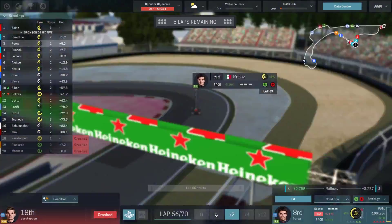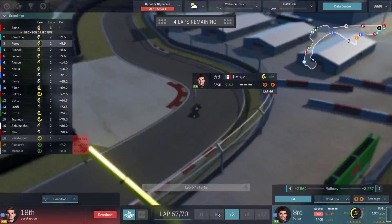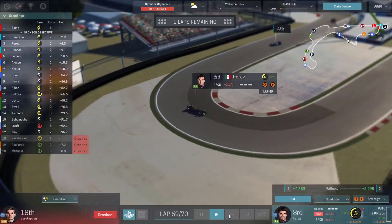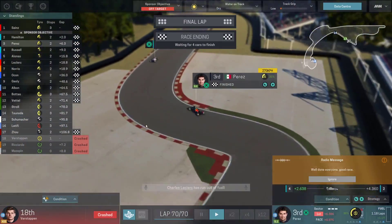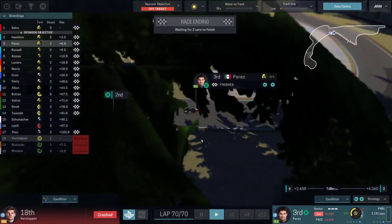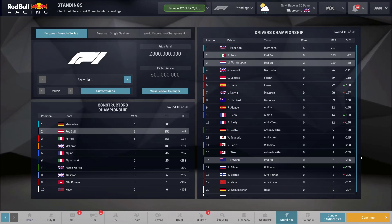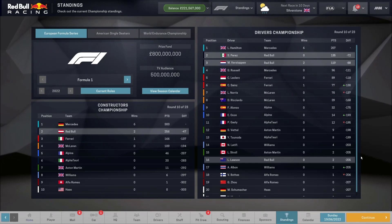Perez could be on the podium — come on mate, just guide that car home. We can probably push a little on the tyres. He's still in front of Russell but the gap is shrinking slightly — he's not going to catch Hamilton or Sainz. At least Hamilton didn't win the race, that's one positive. Perez gets on the podium, which is as good as we could have asked for. But it's still 88 points Max is off from Hamilton — all the work we've been doing has been obliterated and the gap's been widened. It's going to take a very good run coming into the end of the season, but we're going to give it our best shot.